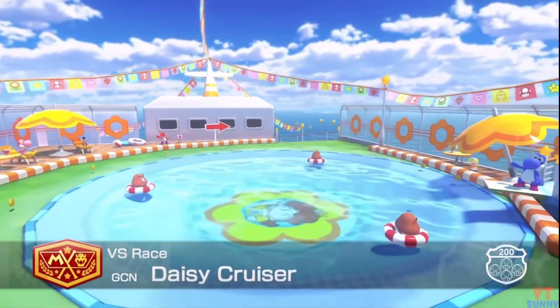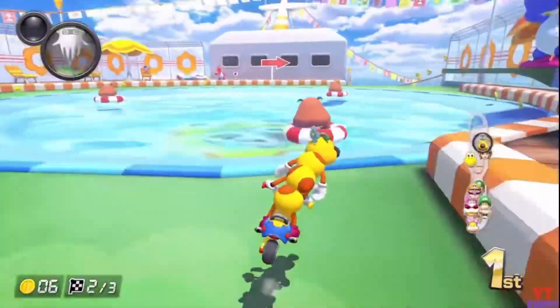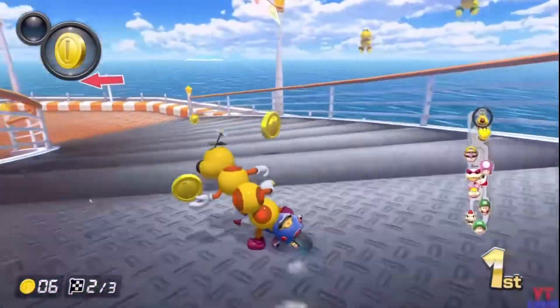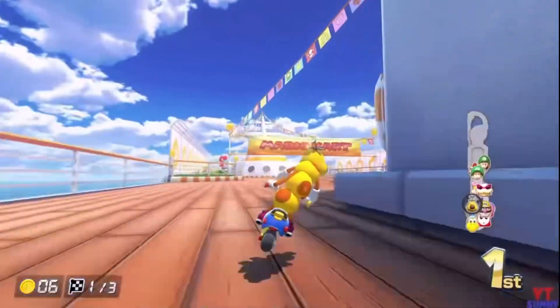In 4th place we have GCN Daisy Cruiser, which is probably my favourite track to play in time trials. This track has a fantastic layout taking you through a cruise ship — you go through a pool, a dining area, and winding corridors. The split paths here make this a really fun one to play, and the new remix is breathtaking with its added strings. I don't know what constitutes an S tier anymore, but this certainly gets it.